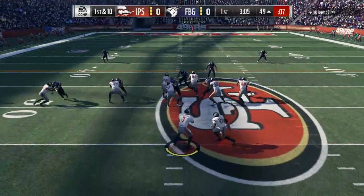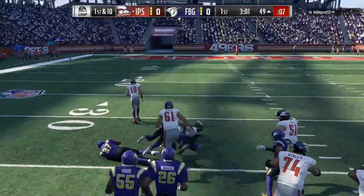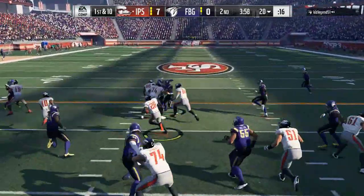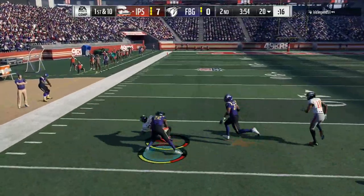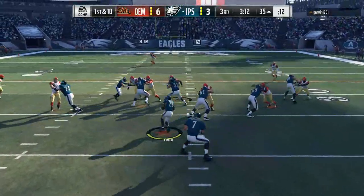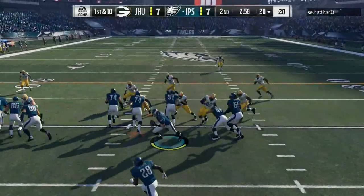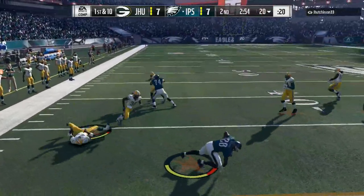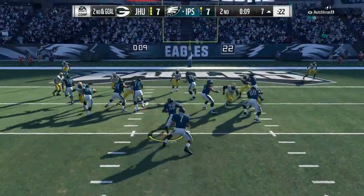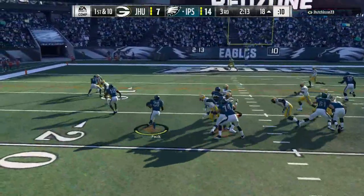Watch the angles you take when you run and try to bust it to the outside. Of course you're going to have to use the juke occasionally, but utilize that 90 speed — just try to run away from people for the most part. You can't do those crazy flying tackles anymore, so if you can get a yard's step on defenders you're going to be able to run right past them.